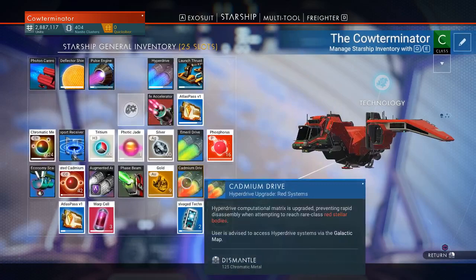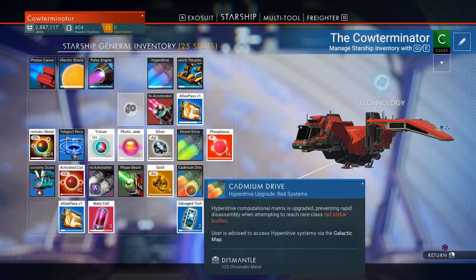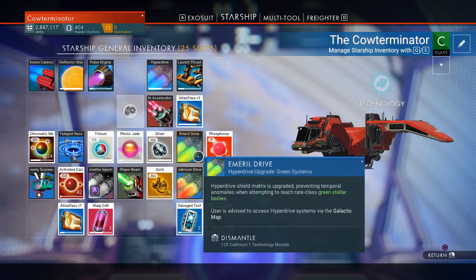First you have to get this cadmium drive, and all these things — you have to buy the blueprints from the spaceports. So go buy all the blueprints you need, use all the nanite clusters you need, and make sure that you have the terrain manipulator so you can collect the materials.